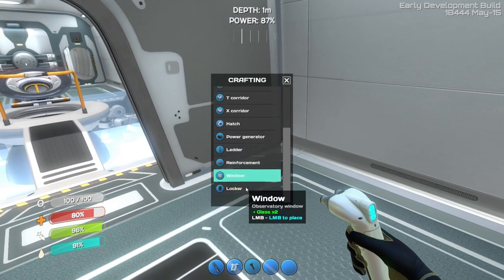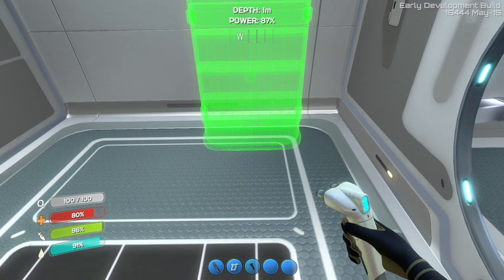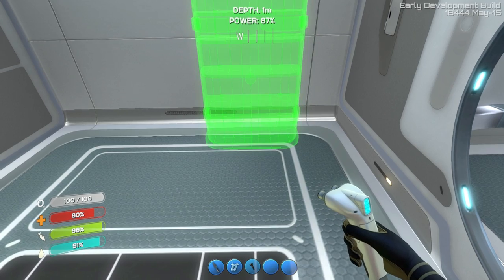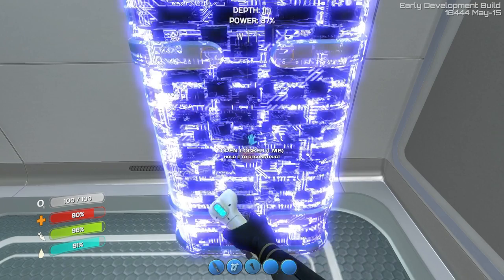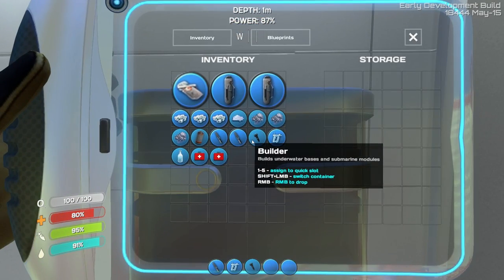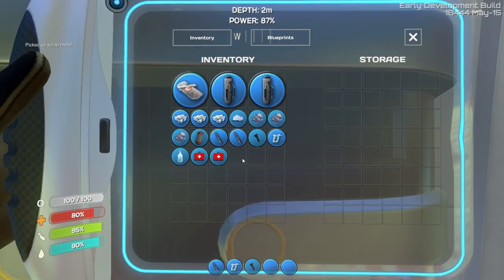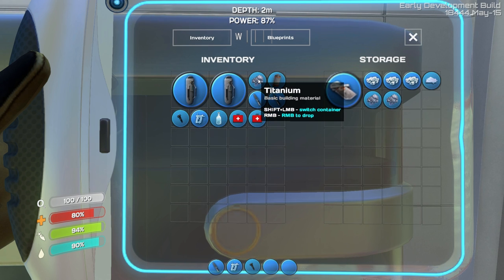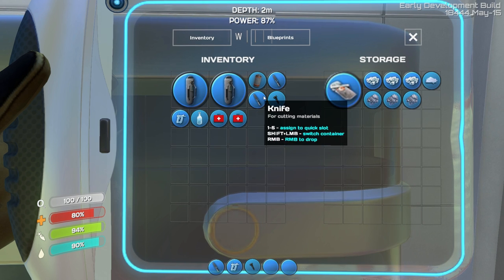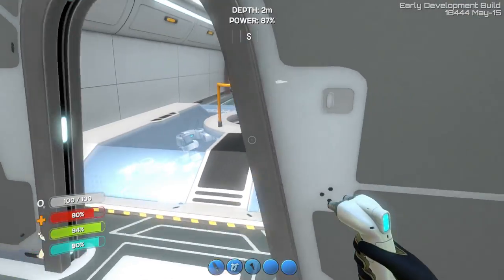Let's make one locker — one will be good enough for now. Let's put the salt away, glass, titanium. Keep the battery. I don't know why we have two knives — that's kind of weird — but we'll put those away.